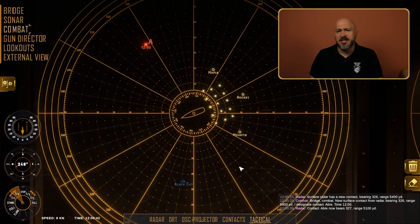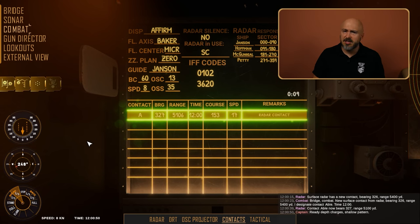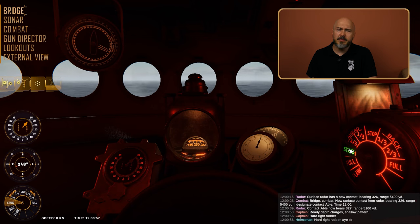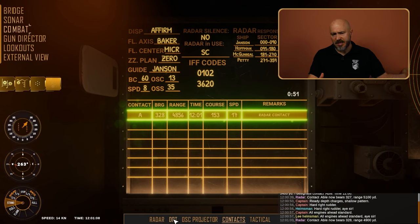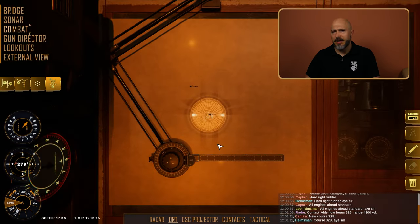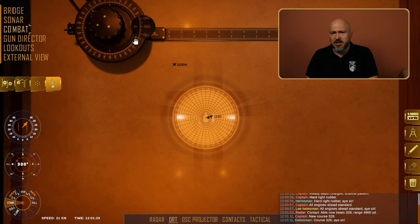Let us show you a brief gameplay example covering the core loop of the game. First, we need to check the tactical situation. You can observe how the Combat Information Center processes information from many different substations like the tactical display and also the DRT. These stations combine to allow you to track enemy positions and engage in target motion analysis, which lets us see how our destroyer is moving against other objects in the battle space.